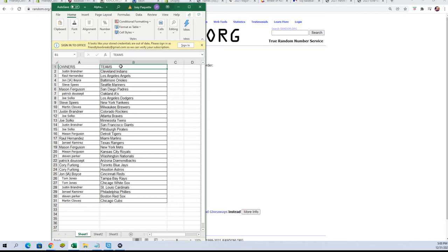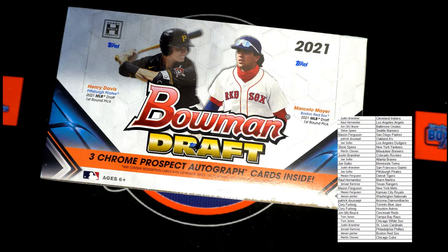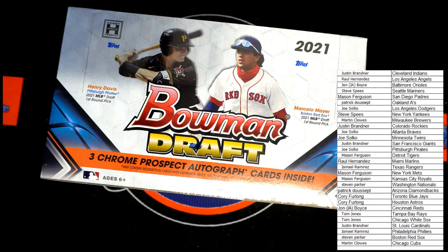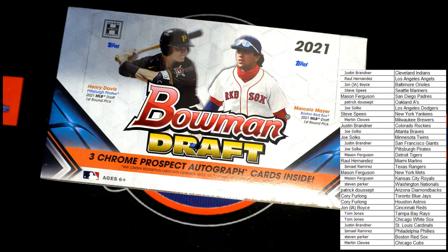I'm going to switch on over, get that added to the screen, and alphabetize by team names — just to make it easier for everyone to find, and easier for the shipping department to get cards out faster. Give you just a minute.